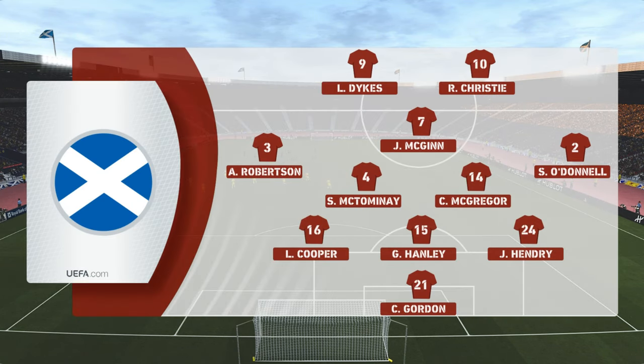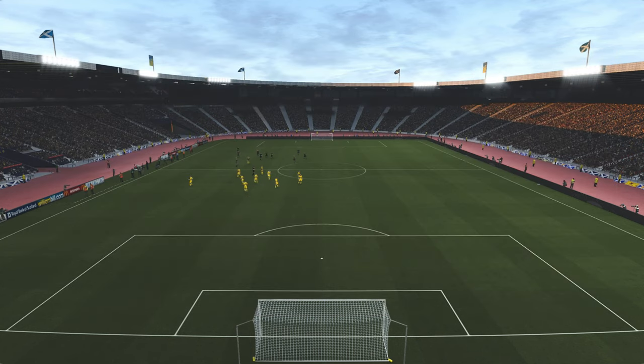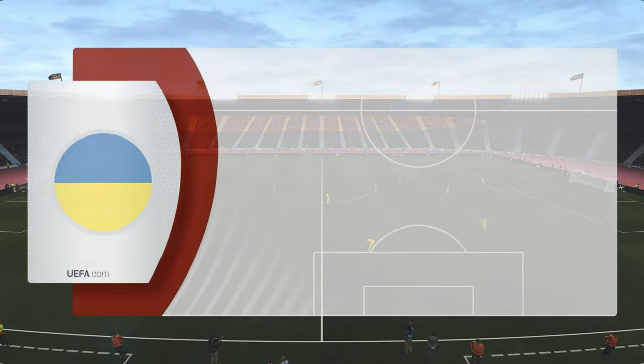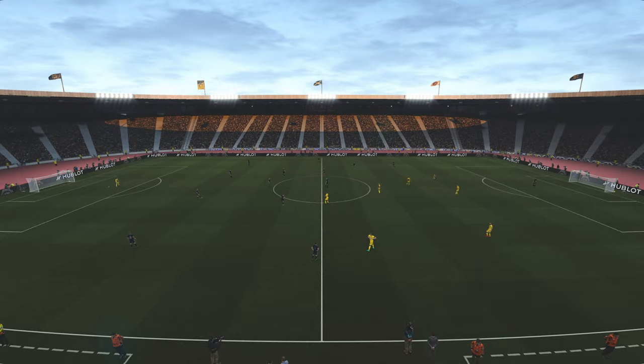What are you making of this formation, Jim Begley? Well, this system, Peter, allows for a really expansive passing game. If your centre-backs can play, then you see lots of diagonal switches to the wing-backs, and it all makes for a stylish, attractive bundle. However, its biggest weakness are those gaps between centre-backs and wing-backs, and with quick enough movement from the opposition, that can cause lots of trouble.